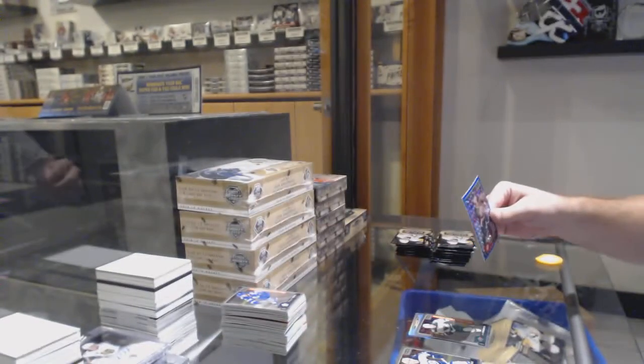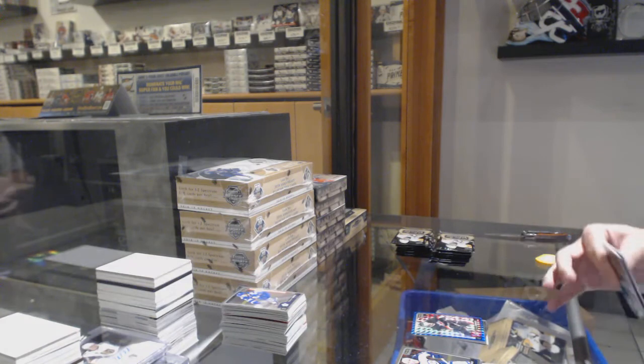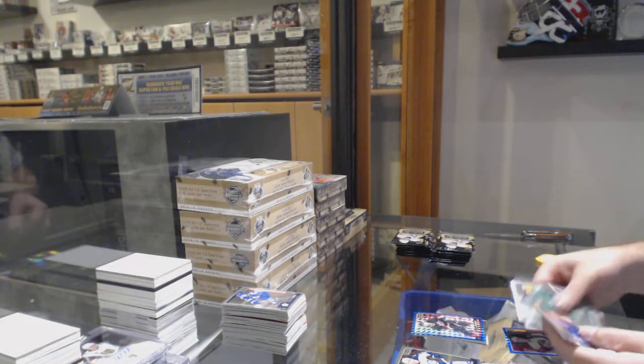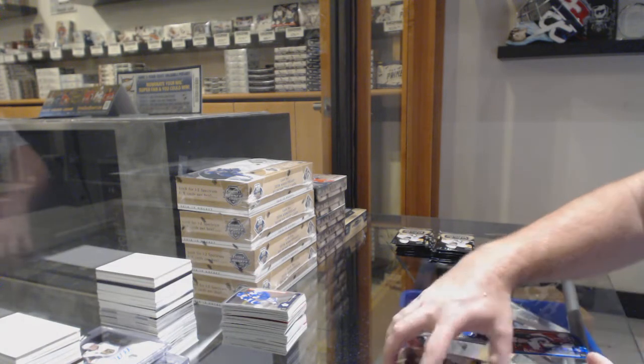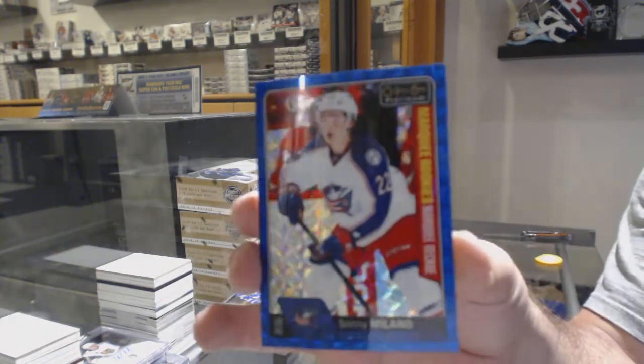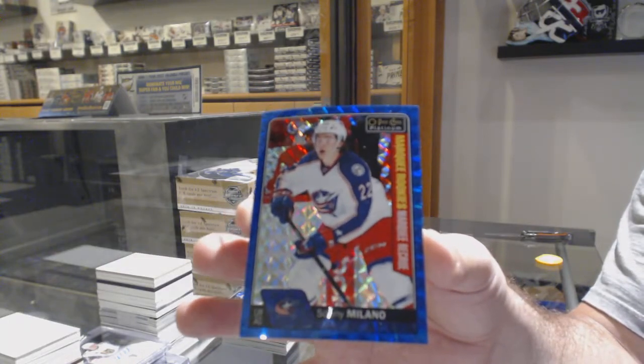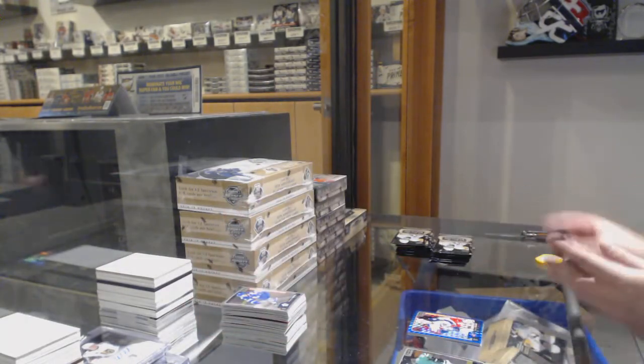We've got a Joel Eriksson Ek for the Wild and a Blue Cubes of Lindholm numbered 99 for the Carolina Hurricanes. We can send you an email and we'll send you the code right away. Mitch Marner marquee rookie for the Maple Leafs and a marquee rookie Blue Sonny Milano for the Blue Jackets, numbered to 299.